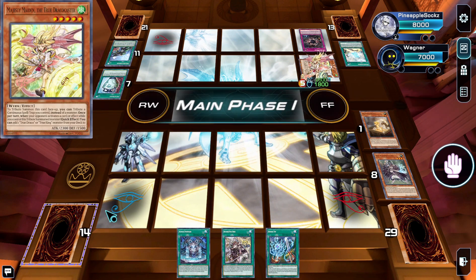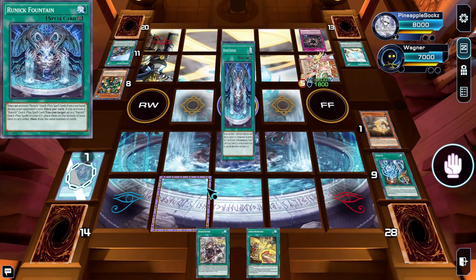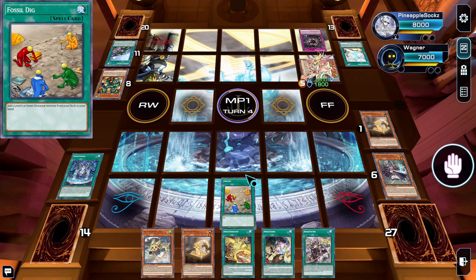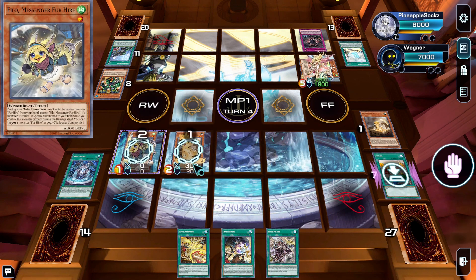Tip is basically the end of the game here — we're going to be able to out-resource them. We'll fire off Fountain and add Destruction. We want to clear all their stuff, so we'll draw three. We'll find just about everything we could ever want. We'll go Fossil Dig and grab Rex. From here, we'll normal summon Philo, trigger Philo, special out Rex, trigger Rex, trigger Philo.